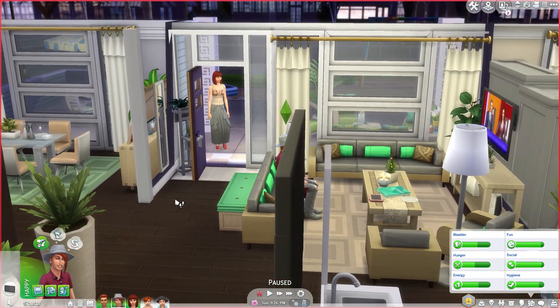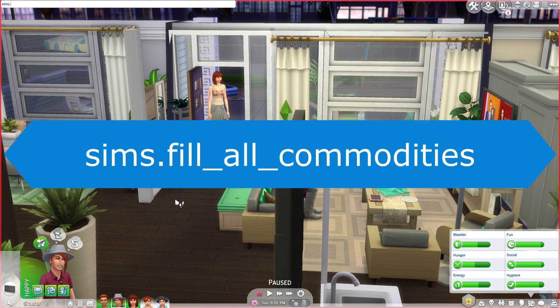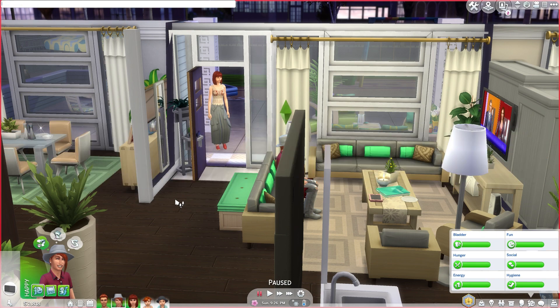To fill the needs of an entire household — because Angela doesn't live alone, she has four of her children living in this house — there are two things we can do. The first is, after typing in the testingcheats true cheat, use the cheat: sims.fill_all_commodities. If you hit enter, that will fill the needs of the entire household. That method is a little more annoying than the next one I'm going to show you.